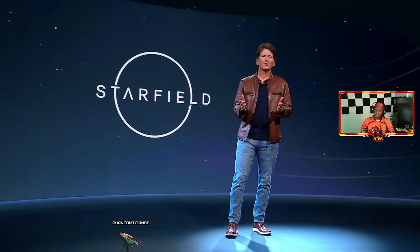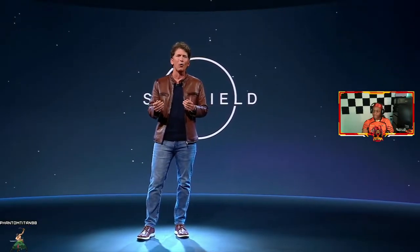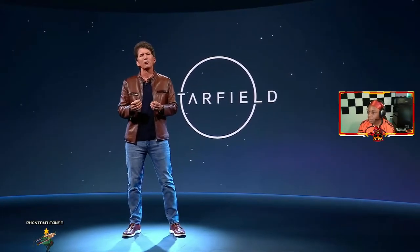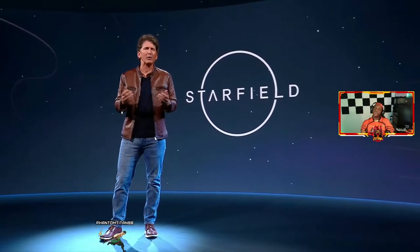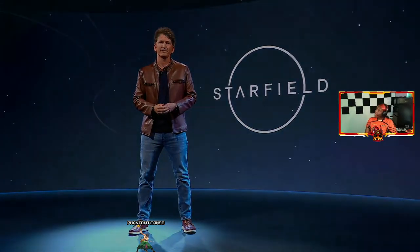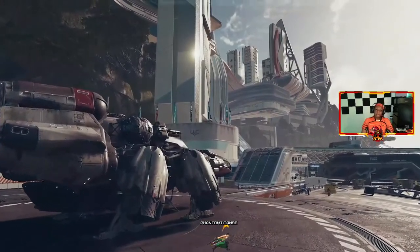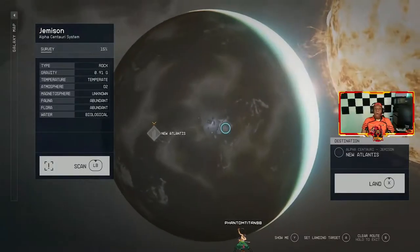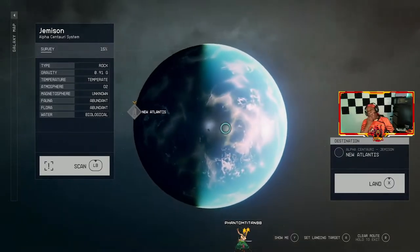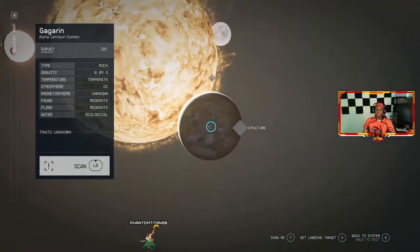We can't wait for all of you to experience the game. Thanks again for being with us today, and thanks for all the support over the decades, especially on this game. It's been an incredible journey making it, but the real journey begins when all of you play it. And you may be wondering — just how big is this game? So we thought we'd take one last moment and show you. Let's take a look at one of our planets, Jemisin — it looks very Earth-like. You can land in New Atlantis, but you can also land and explore anywhere on the planet.